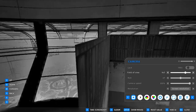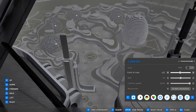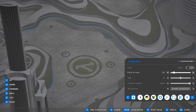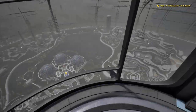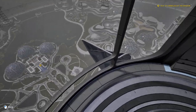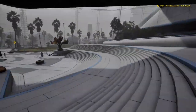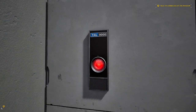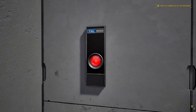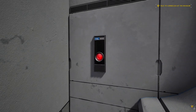Our second Easter egg: if we just pop up over this wall and look out the window, down on the ground we will see a drawing of the Lambda symbol, which is the symbol for the Half-Life series. With those two out of the way, let's go ahead and run down to our third one, which is going to be kind of down there along the outer wall. Right around the corner here we will see — Tal 9000 — which of course is a reference to HAL 9000, the primary antagonist of the 2001: A Space Odyssey movie.